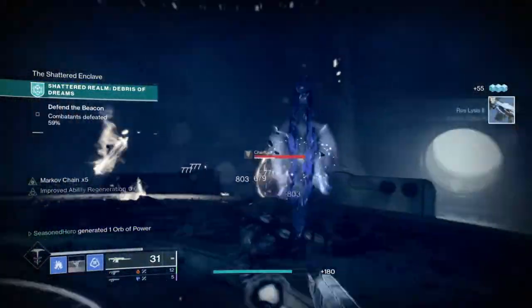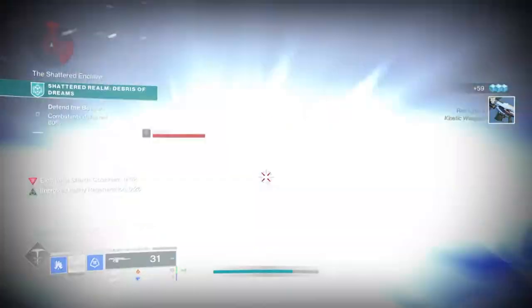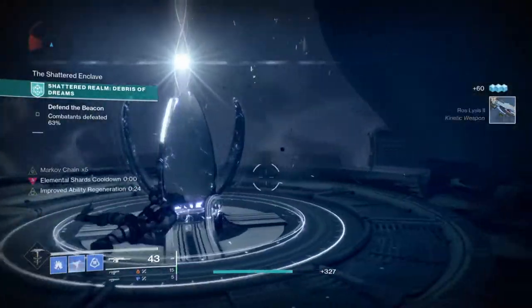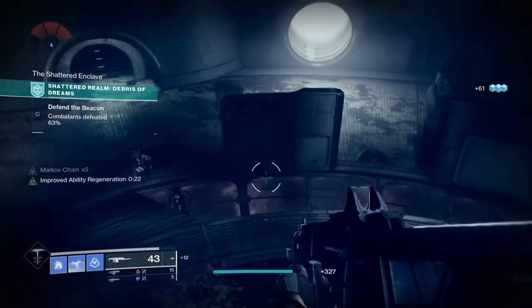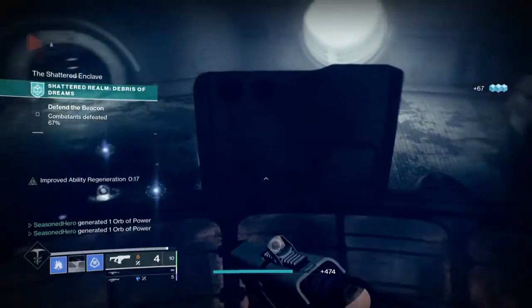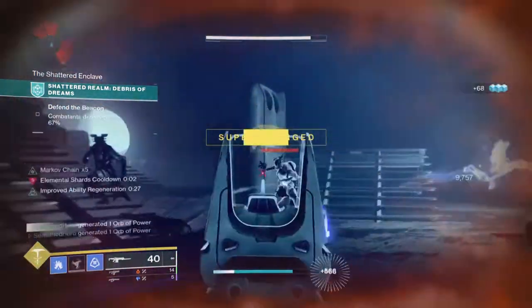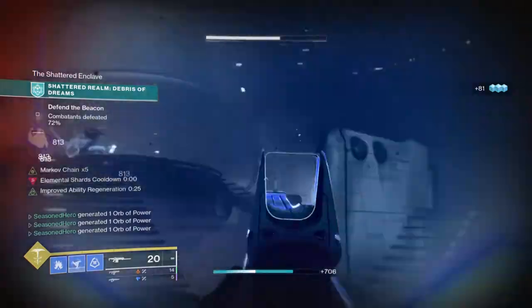Loads of elemental wells and Orbs of Power will be spawning for you, and the way the build is designed around elemental shards and Well of Potency, super usage will be going through the roof. Of course there are some downsides to it, but think of this as a version 2.0 of our last Hunter build with even more benefits and strength that you can easily rely on.